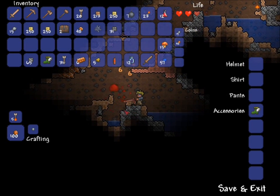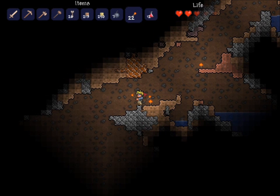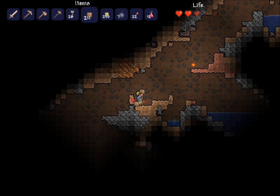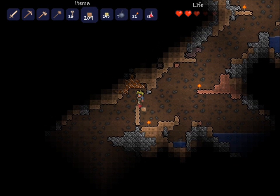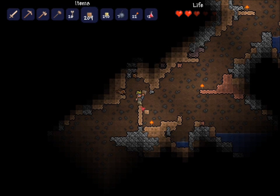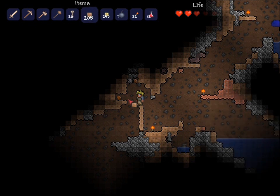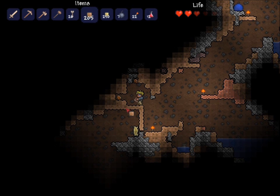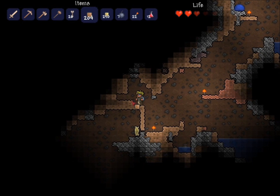Stop hassling me slimes — I've got ores to mine. Later on once I get the grappling hook it'll be even easier to mine these ores right above my head. Also an upgraded pick will be nice — because instead of just barely above my head I'll be able to get a little bit higher. Looks like there's either iron or silver — I can never tell the difference, it looks so similar to me at least.